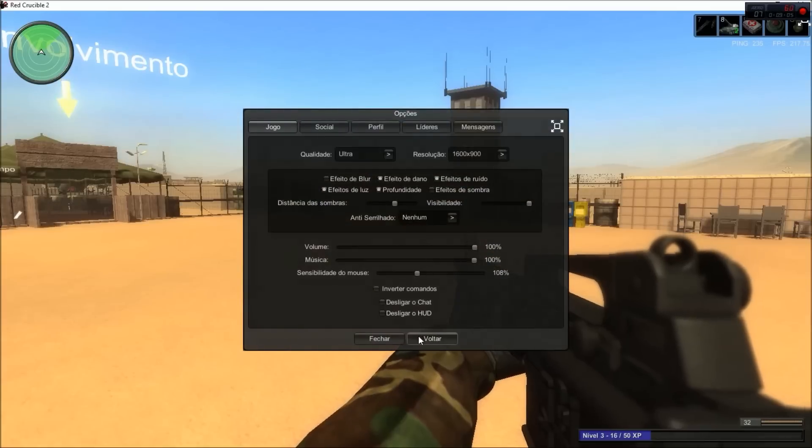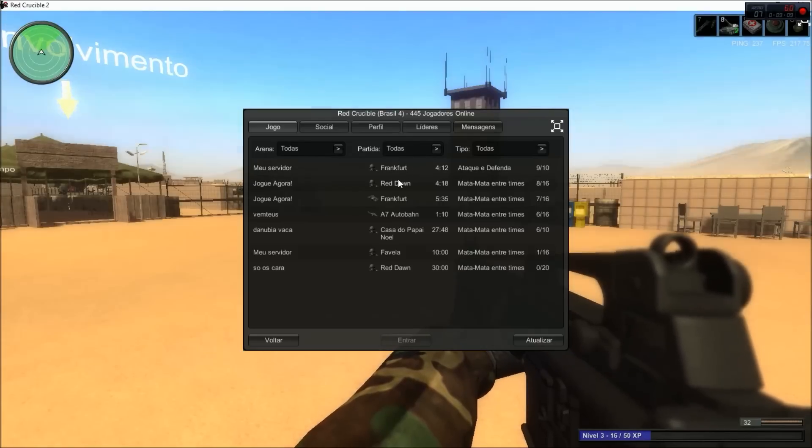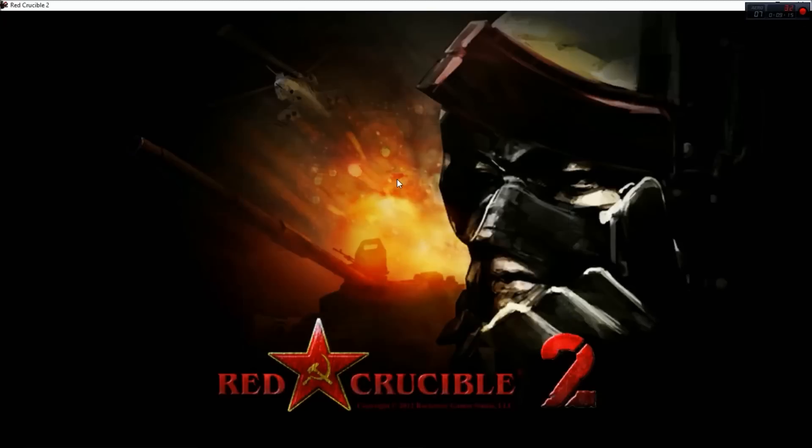So what you're going to want to do is go and join a match — click Browse Matches right here. As you guys can see there's Frankfurt, Red Dawn, A7 Autobahn, Santa House, and Favela. I'm going to go into Red Dawn, my personal favorite map, and let's see if we can get some decent gameplay. This has probably about the same, maybe a little bit more players than Red Crucible Firestorm.